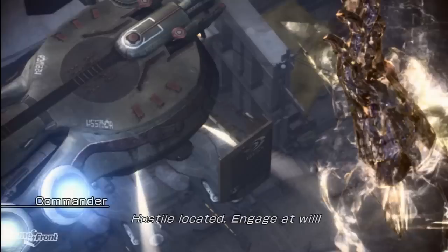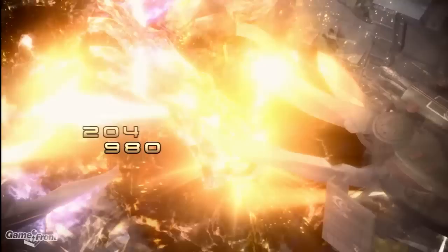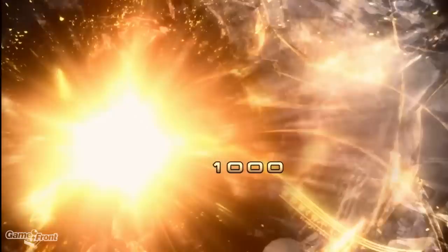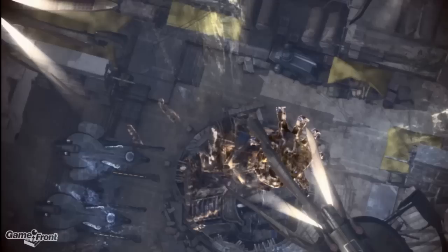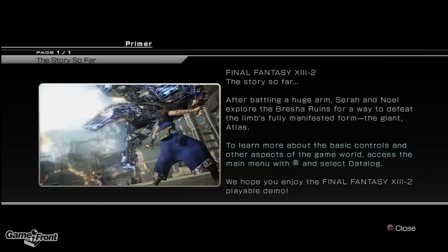Hostile located. Engage at will. Paradox effect confirmed. Targeting Atlas. Cinematic action time — mash the button repeatedly. Fire! We got three stars. They make it a lot harder to get five stars in this game. I mean, you pretty much get five stars in the original by just smashing the X button. After battling a huge arm, Sarah and Noel explore the Bresha ruins for a way to defeat the giant Atlas.